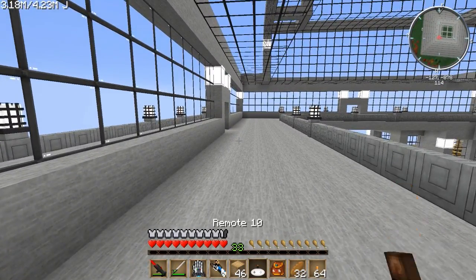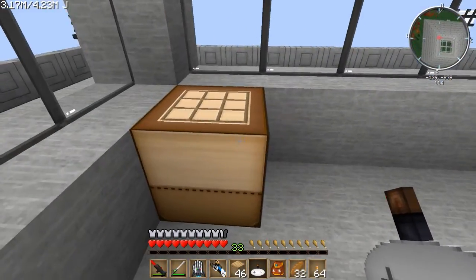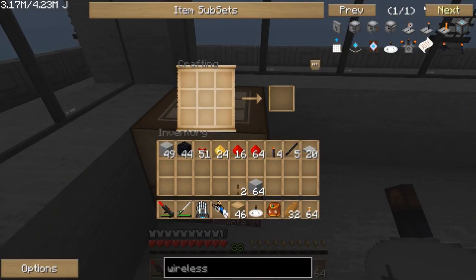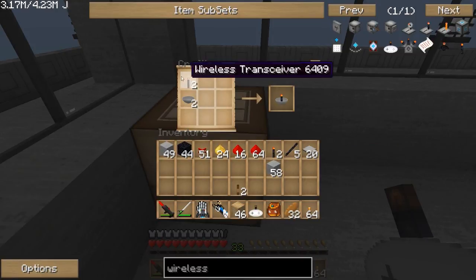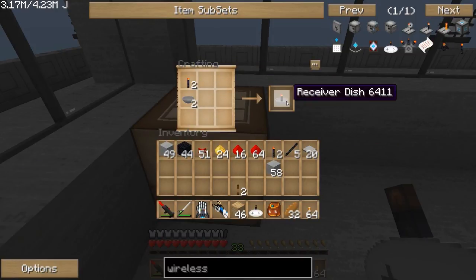As you'll notice, it lights up when I right-click, but of course we have nothing to actually turn on and off yet — let's rectify that. To make the wireless receiver, we need some stone bowls, which are just a basic bowl shape made with smooth stone. You take a stone bowl and a wireless transceiver and you get a receiver dish.